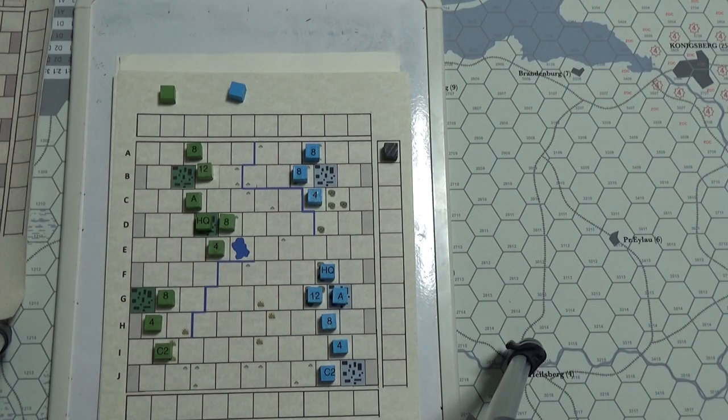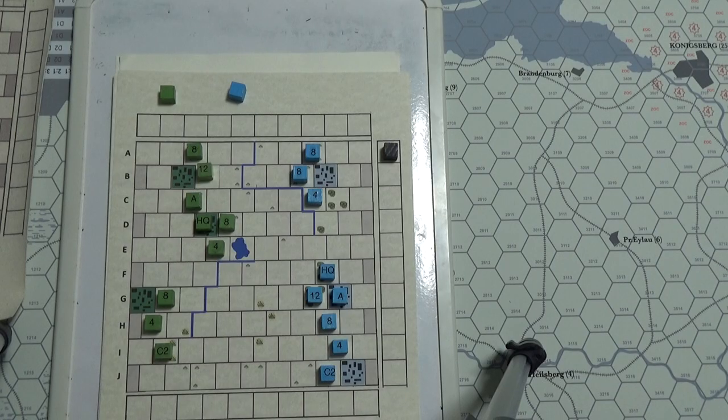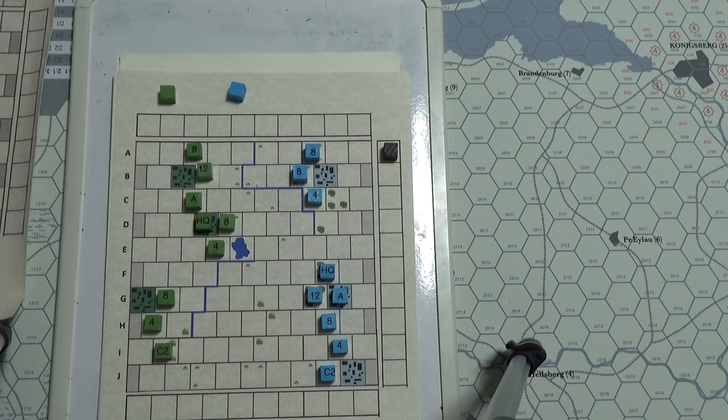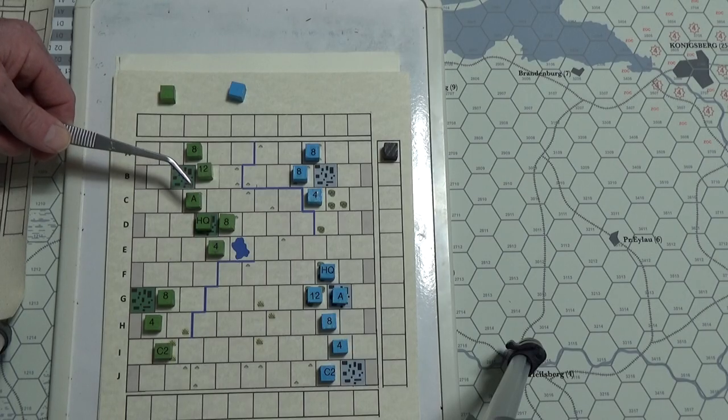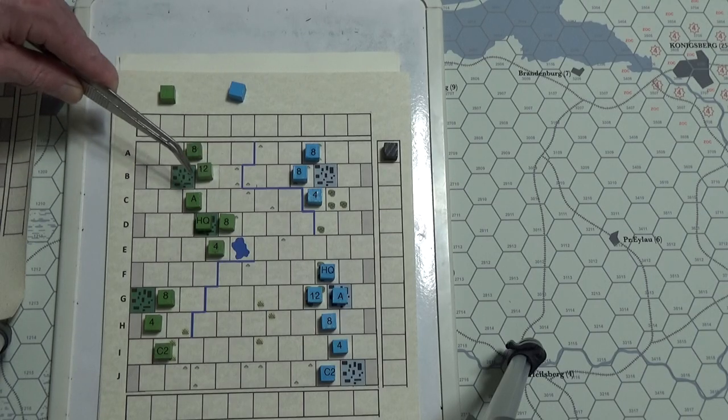Cavalry can reserve one or more of their movement points for the second movement phase, which is after combat. Units can only attack enemy units that are adjacent to them. Units are not required to attack all eligible enemy units in their threat zone, so you can gang up on one target. Cavalry cannot attack infantry units on their own. Headquarters and artillery cannot perform direct attacks — headquarters only bumps up the numbers.